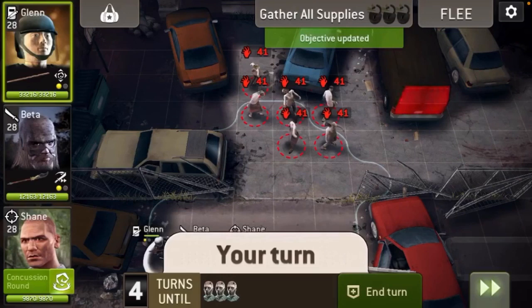Then you've got to open the car boots and it's the usual find three out of six. There are two red car boots which means when you open them — red flashing means danger — they will spawn walkers. So you leave those two to last just in case you don't need to open them.